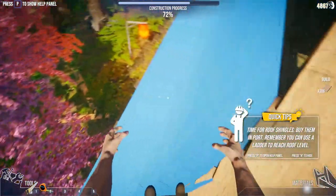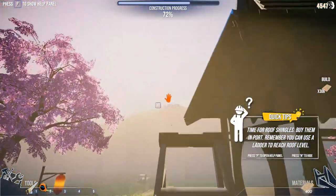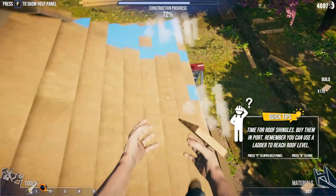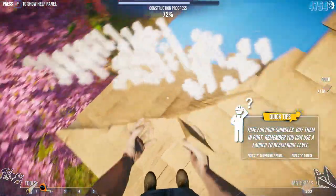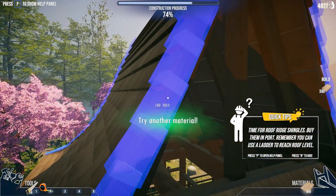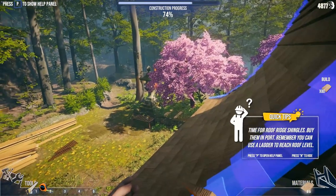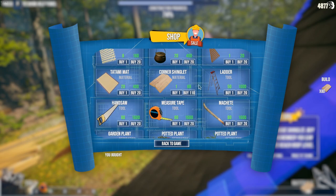Now we need 306 over here - is that 306 for both sides? I don't know, we're gonna buy another 400 I guess. Okay, I think we're gonna have enough now. What do we need here? Time for roof ridge shingles - buy them in port, remember you can use a ladder to reach roof level. Roof ridge shingles okay. Corner shinglet - all right, we need 80, we're gonna buy 110.